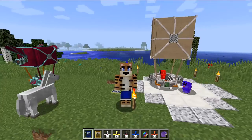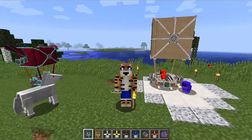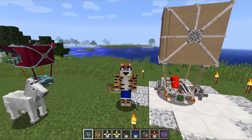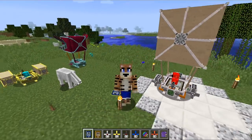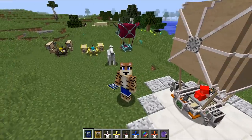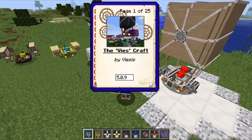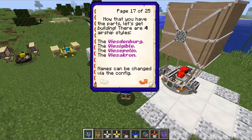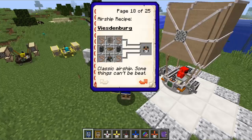Hey guys, it's Geoff here. Welcome to a mod showcase. This time we're looking at the V's Craft mod that allows you to build airships and fly around in your world. There are different designs — four different types of aircraft: the V'sdenberg, the Visagible, the V Zeppelin, and the Visacron, and they each get better and better and faster and faster.